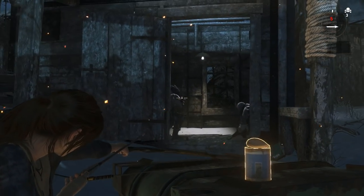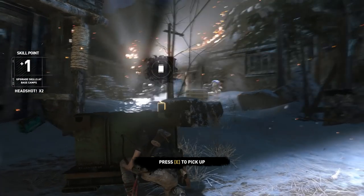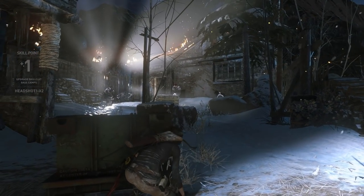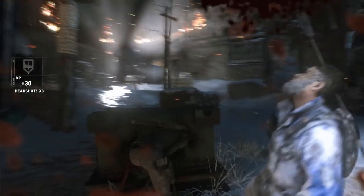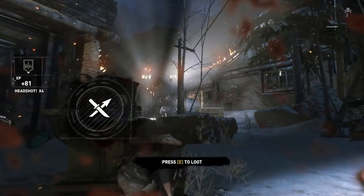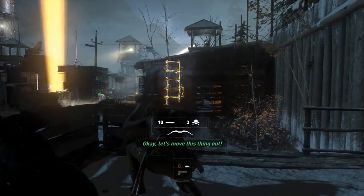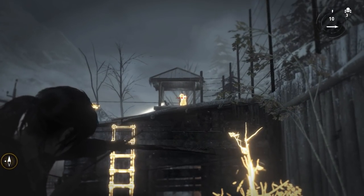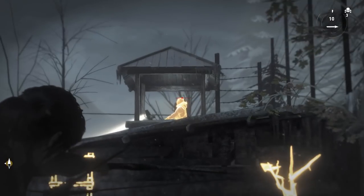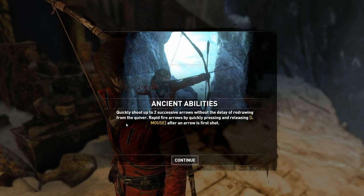The combat application of the bow has been expanded significantly in this instalment. As with the previous game, Lara starts with the bow but soon acquires the pistol and rifle, giving players plenty of options. Combat for the most part is a fairly straightforward affair — aim for the head and win — and early on, the bow doesn't seem that useful, given its single shot and slow follow-up. That said, it is the only inherently stealthy weapon, making it ideal for sentry takedowns until you acquire the silencer upgrades for other weapons. A number of upgrades make the bow much better, if not the best combat weapon.